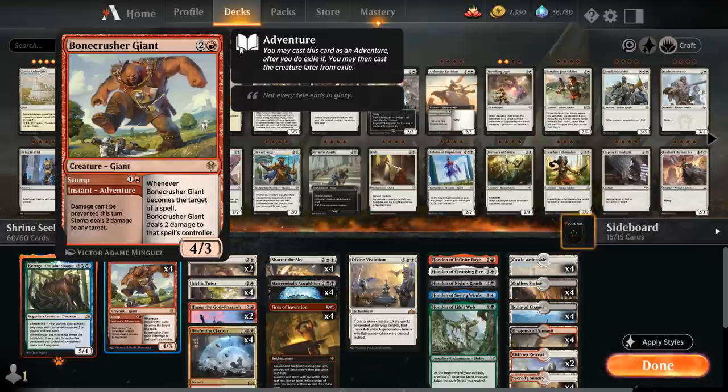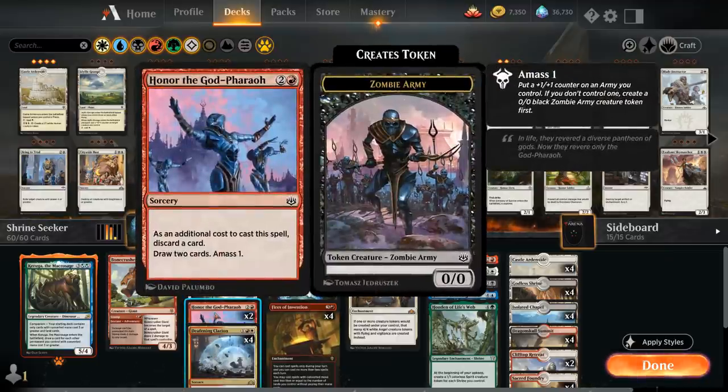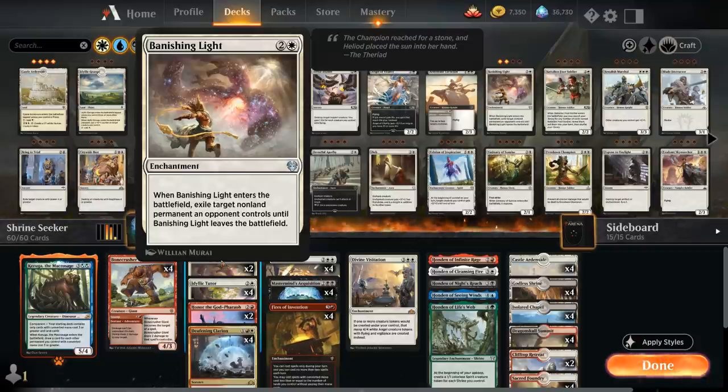At two mana we've got our Stomp. At three mana we've got Daxos's Clarion as a sweeper that can deal three to everything or give our creatures lifelink, which is relevant with Keruga. We've got Honor the God-Pharaoh since in the late game we might draw additional copies of Fires of Invention to discard, and it lets us amass — so with Divine Visitation in play instead of a 1/1 Zombie Army token we get a 4/4 Angel. We also have Idyllic Tutor and two copies of Banishing Light as removal we can search up.